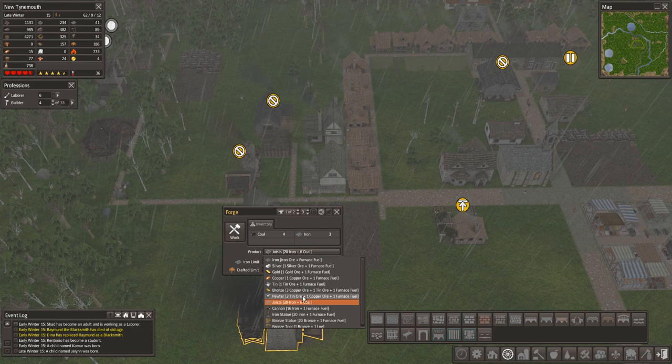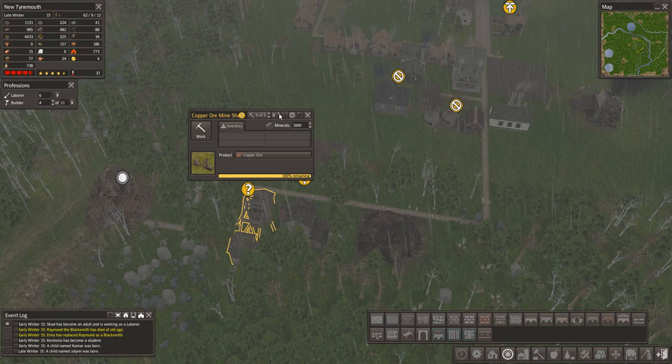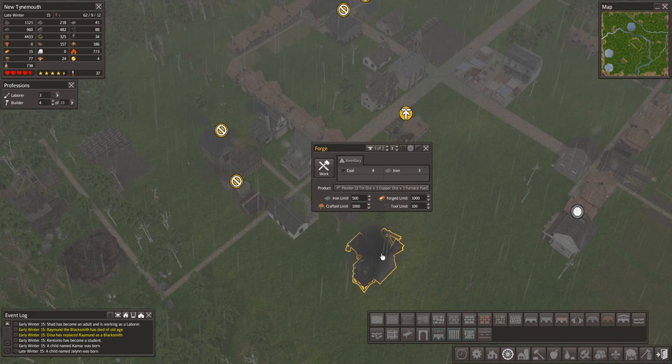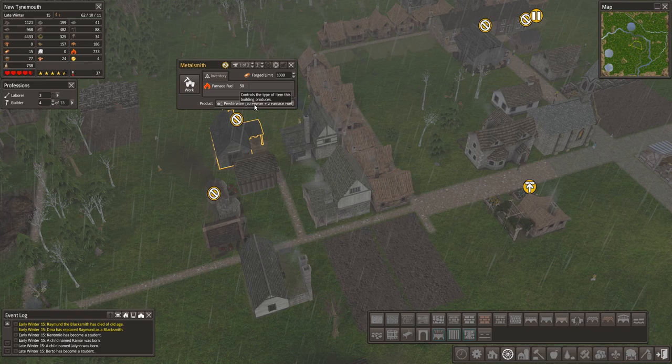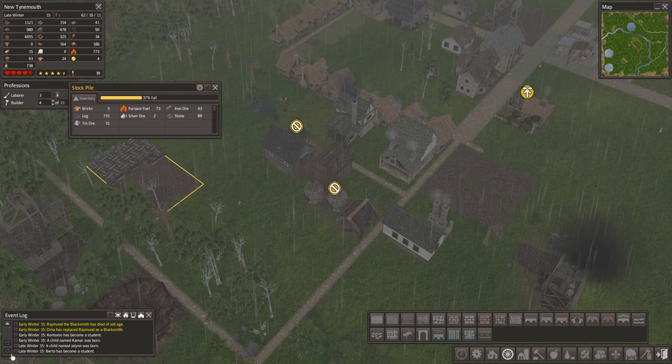Our metalsmith got done! Pewterware needs 10 pewter. How do I make pewter? Looking at the forge — tin ore, copper ore, furnace fuel. Let's change things up a bit and open up the tin ore shaft and the copper ore shaft. We'll do two at the tin ore, one at the copper ore, because it needs more tin than copper. So we're going to start spitting out pewter, which will then get refined into pewterware — 10 pewter, 2 furnace fuel. This furnace fuel producer is really going to get swamped.